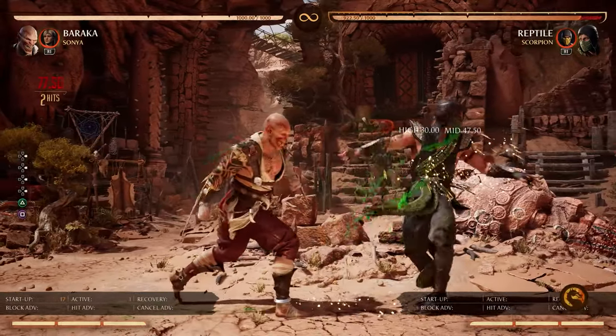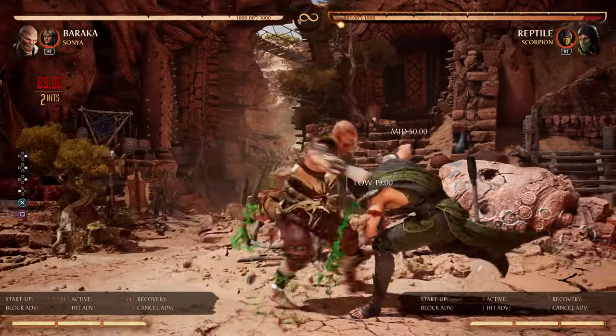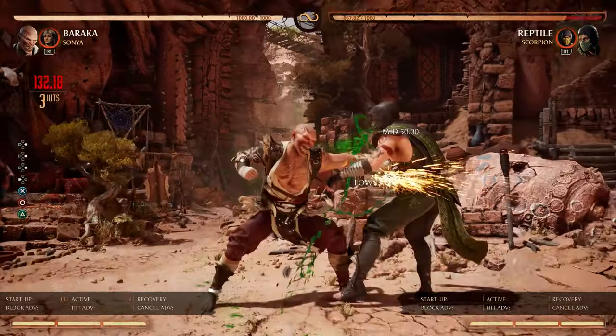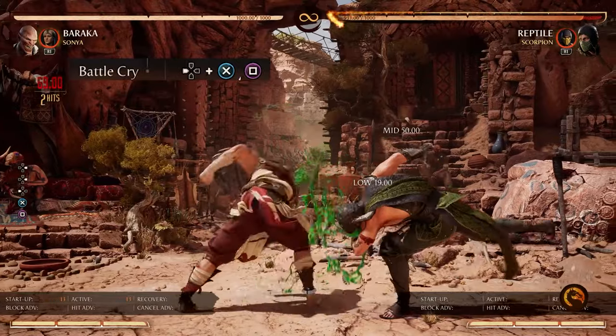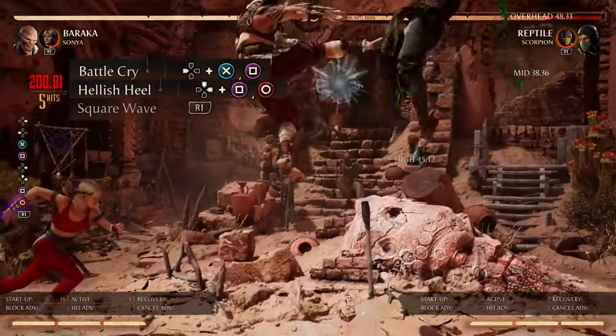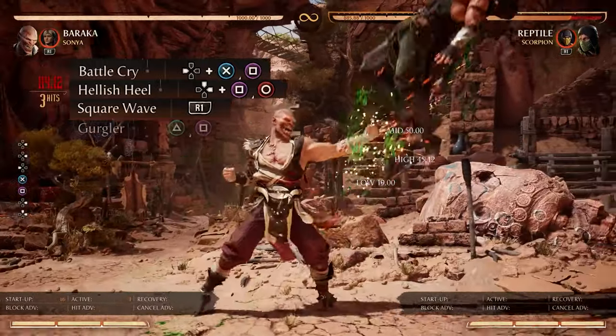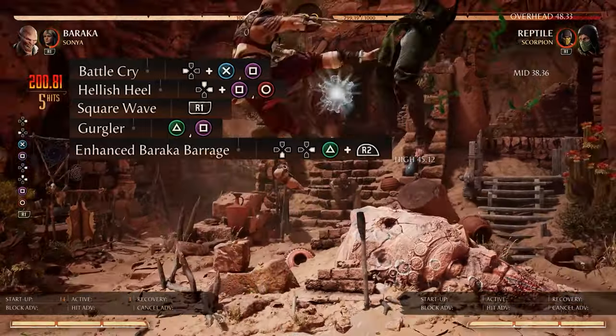The gurgler is really the move that's going to be extending our combos and starting some combos. Like every other character in this game, he has a normal startup launcher that can be mixed — back 3-1. So we do that into jump 1-4 hellish heal, and then we'll use our cameo Sonya for square wave, and then we'll do the gurgler again. Then we do down 4-2 Baraka Barrage.